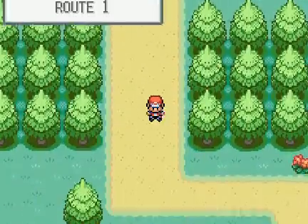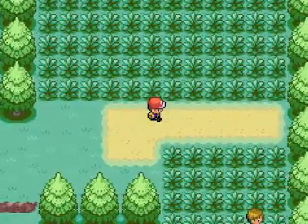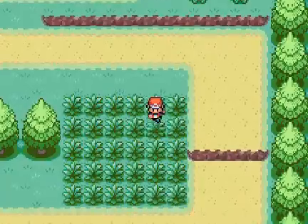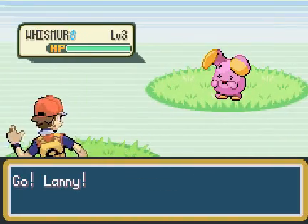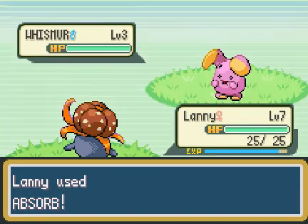It looks good, so let's head back and get ourselves some Poke Balls and start catching some Pokemon. It's Whismur — it looks like this route has replaced Pidgey and Rattata with Whismur and Onix. That's pretty cool.